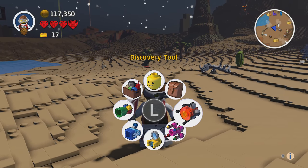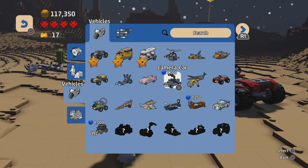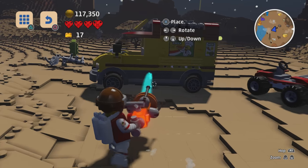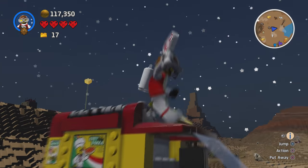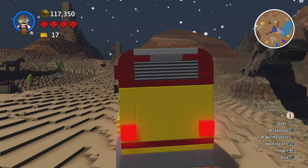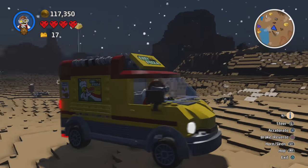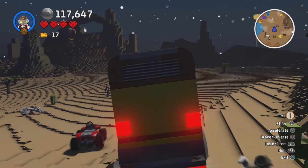The next thing we're going to have a look at is the Pizza Van. You've probably seen it before but it'll definitely be a cool city vehicle — if you've got like a pizza restaurant, you could have these parked outside as a delivery service kind of thing.